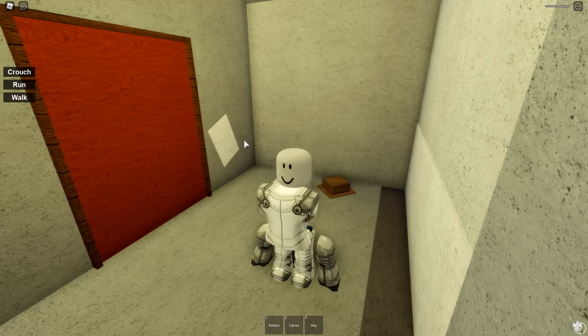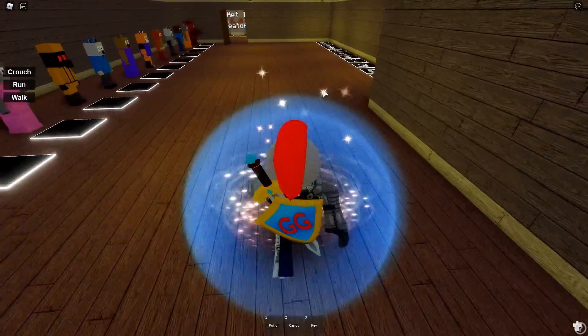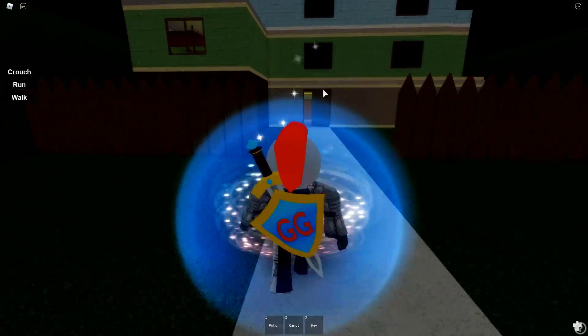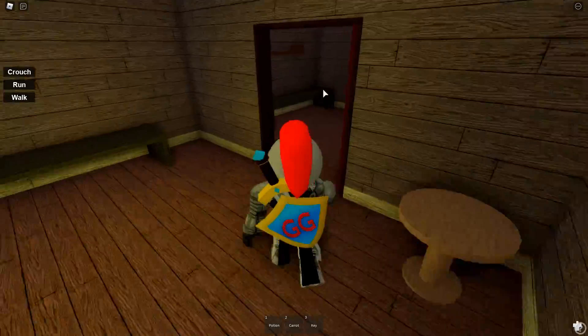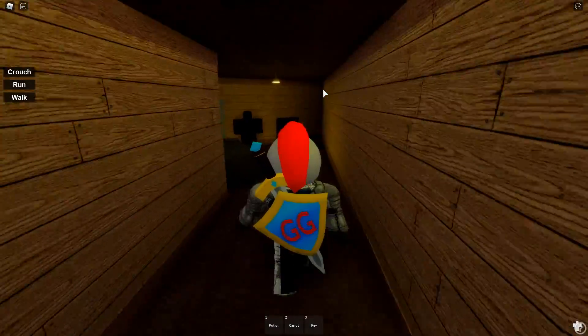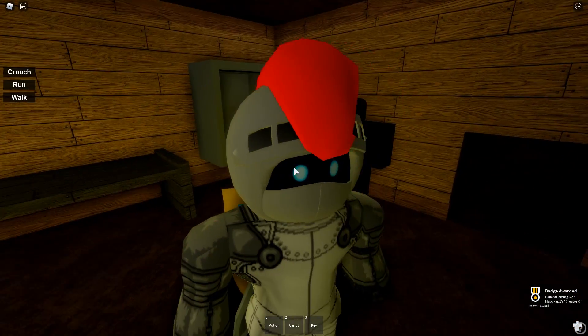The next badge is called The Creator of Death. This badge is over at the house map and it's gonna be underneath the shed in the basement. We're just gonna run straight through the house, go to the shed, go behind it and under it. And here is the badge right here — Creator of Death.